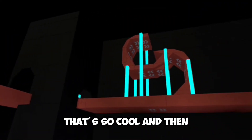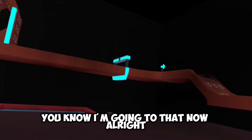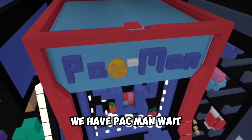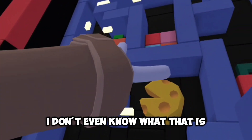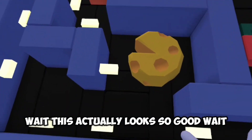Elevator! Let's go to the top of this thing. Oh wait, they got a bigger version of the boombox - that's so cool. And then oh wait, is that a racetrack? You know I'm going to that now. Where does it start? I can't find the start, so can't do it. We have Pac-Man! Wait - they have Pac-Man! They have the cherries, and then all the ghosts just showing up here. Wait, this actually looks so good.